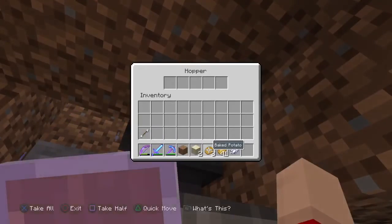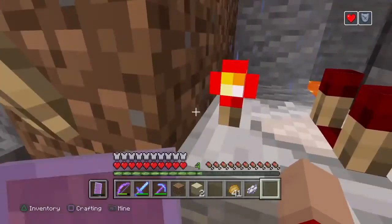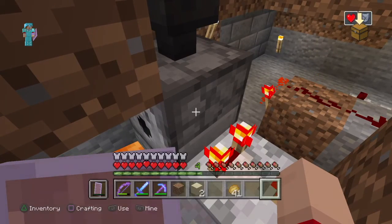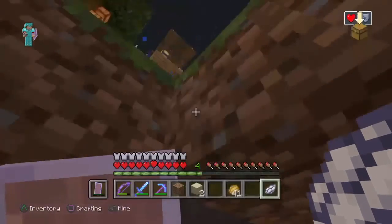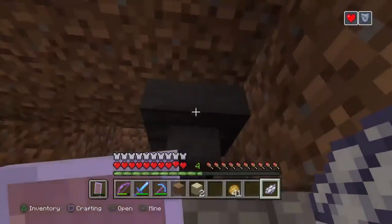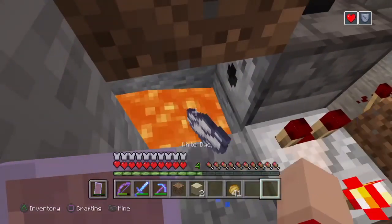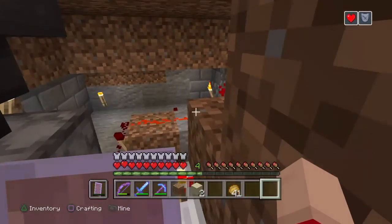It was ticking because it kept trying to dispense something — you can't dispense while it's stuck. It's pretty simple: basically once something goes in the hopper, it gets put into the dropper or dispenser, which then shoots it into the lava, which then gets rid of the items. That's a good way to just sort of clean out the inventory and extra stuff.